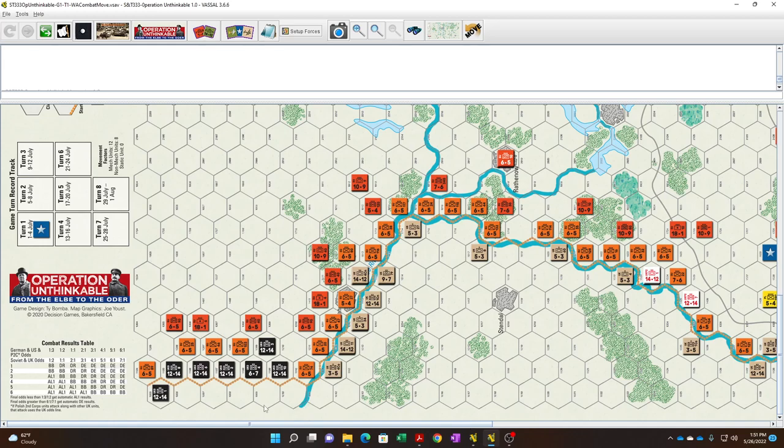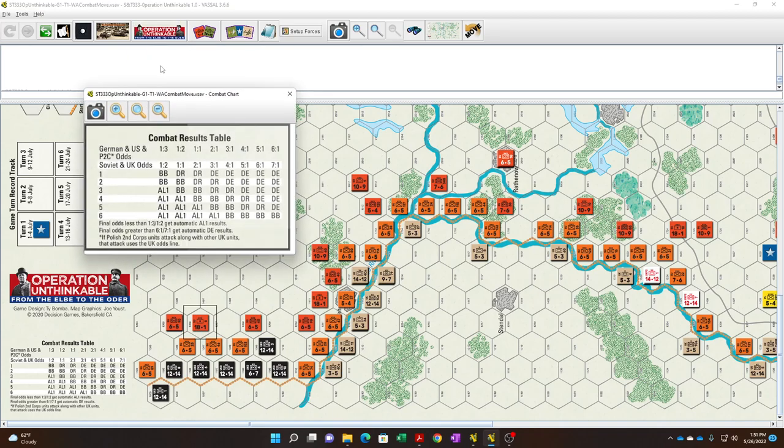With that said, the Soviets will attack first. There aren't that many real opportunities — maybe here, because they've got this artillery unit and the defense is 14. Even with a 12, that's 30. The Soviets could get a 2-to-1. Let's see what that looks like on the Soviet line.